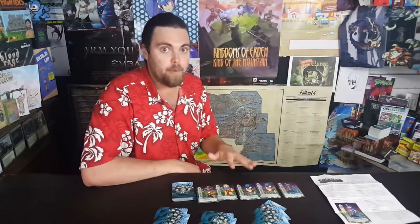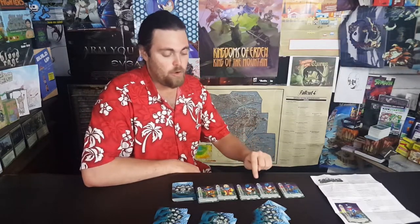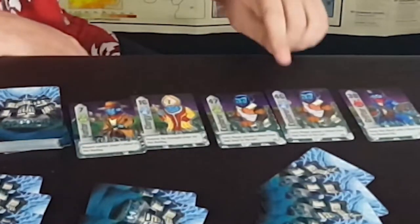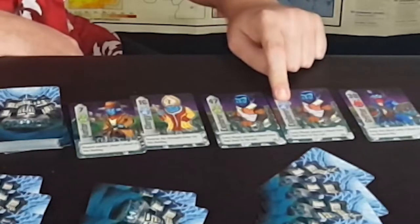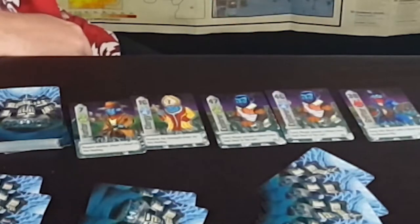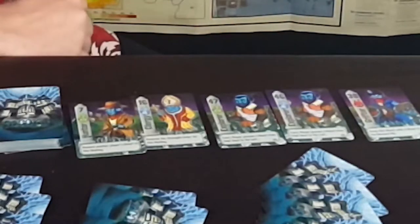Each card is a ghost. Some look similar but have different numbers — for instance, you might have an Explorer at 46 and an Explorer at 47. You'll also notice cards have different colors which correspond to their special abilities. On your turn in this trick-taking game, you simply play a card from your hand.